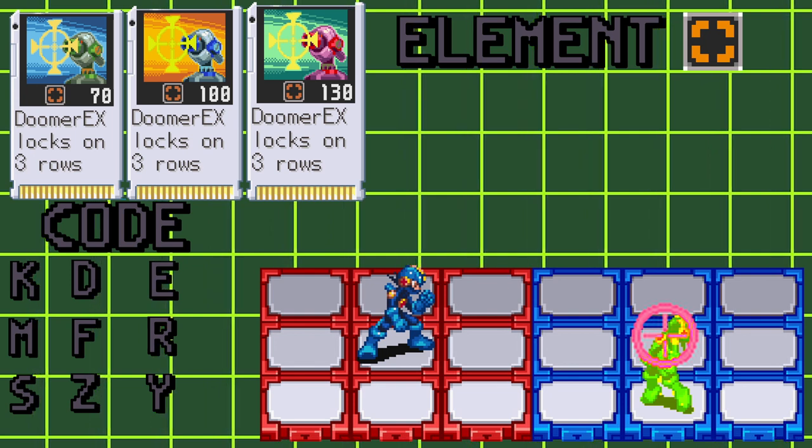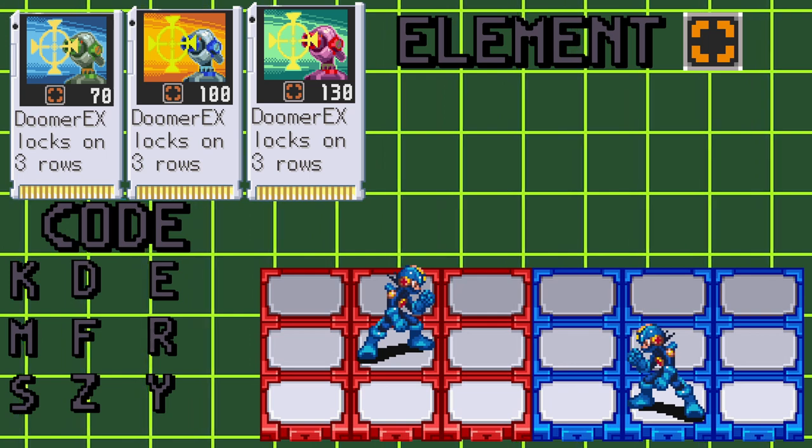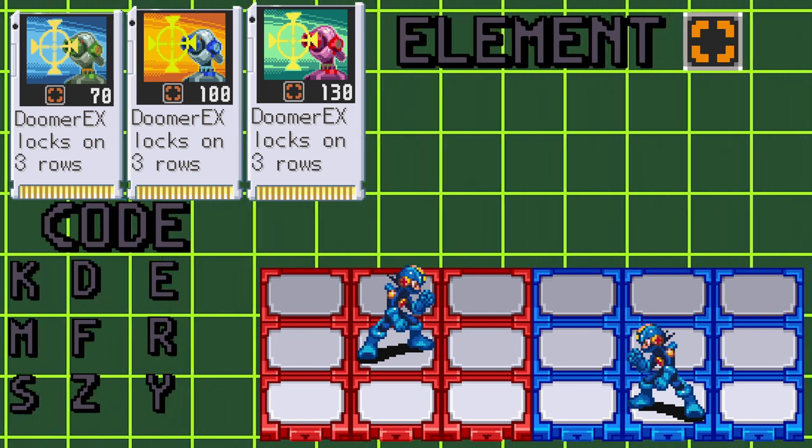However, if the cursor does lock on, your opponent will be paralyzed, unless they have status guard. Once the attack does hit, your opponent will be sent into the flashing state.